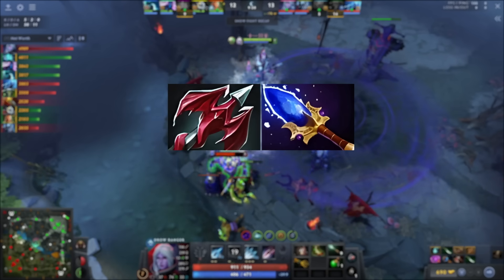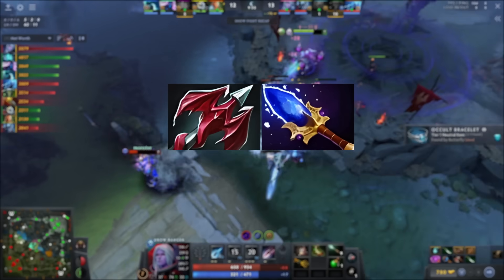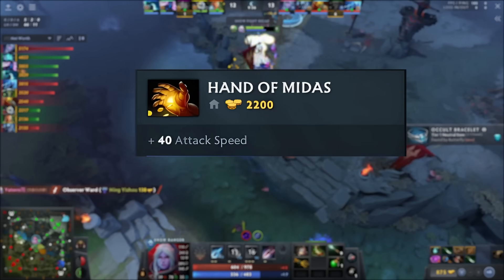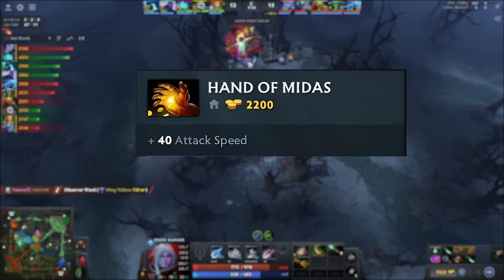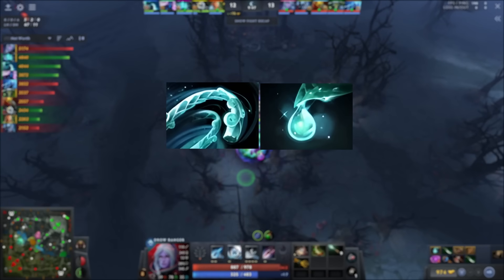How does Drow do damage in fights? With her right clicks. What does Midas provide Drow with that can help her right click better? The additional attack speed that you get. I tried the build myself and in my opinion, it is not a grief and this hero can farm amazingly fast. Other than that, he also buys a casual Windlass for the movement speed and Raindrops for the mana regen after he gets the Midas.